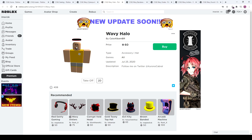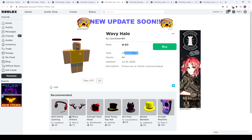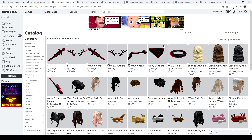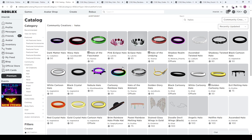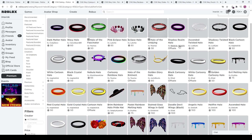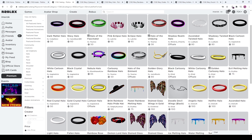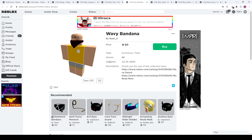The wavy halo looks pretty awesome — I really like this one. At 60 Robux it's pretty inexpensive; the cheapest price for hat accessories is 50 Robux so it's very close to that. Compared to other halos — like 50, 65, 50, 65, 58 Robux — you can see it's a pretty good and standard price for halos.